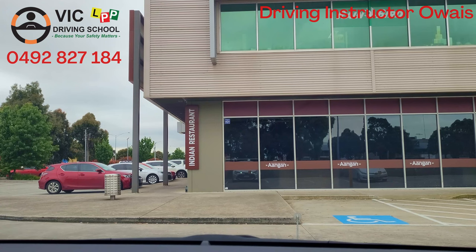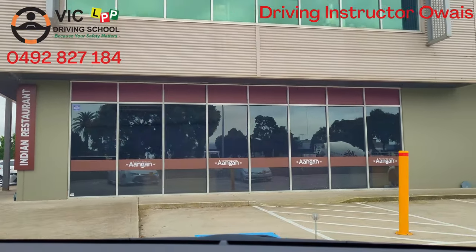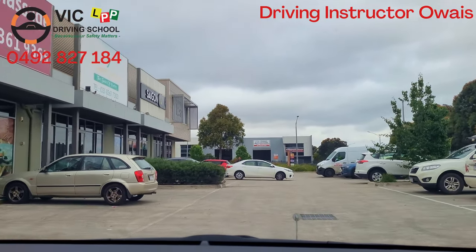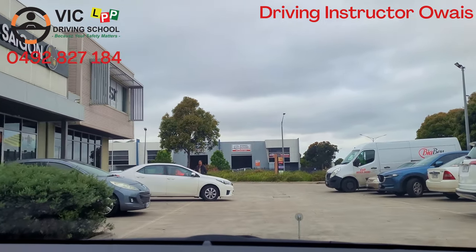For the pre-drive check, please watch my pre-drive check video. When safe, move to the exit — the exit is on the right side. Be careful, slow down, check both sides. In the parking area you will drive at 15 to 20 km/h maximum.